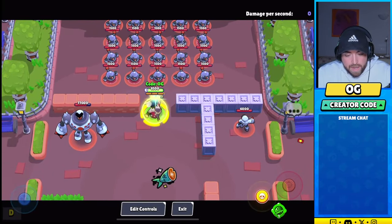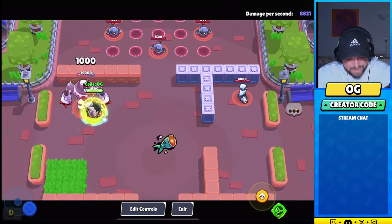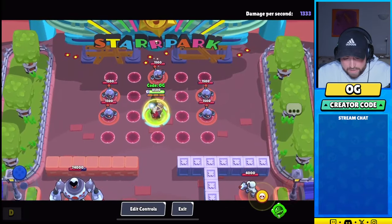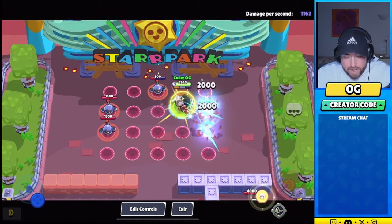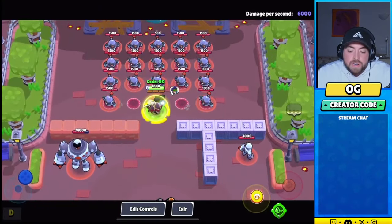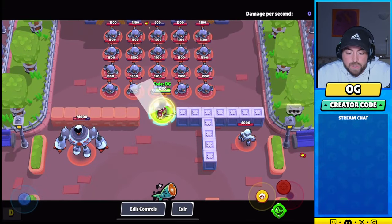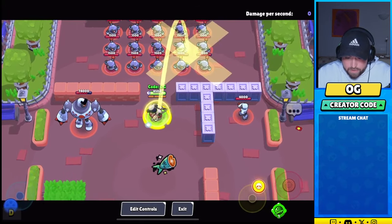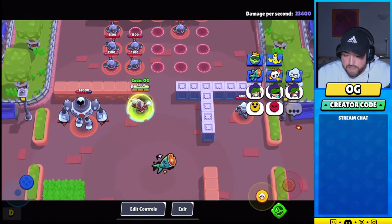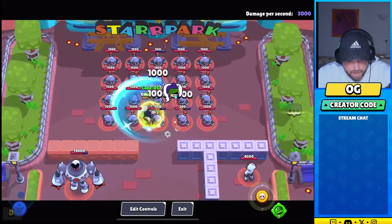I've been messing around with him a bit and the super is just so cool. His whole kit feels really good to play. Touching on his super — there are two parts to it and you'll always land back where you started. So if I throw my super up there, I'm gonna go back to where I initially threw it. I think that's really good — I mean, you can't just TP on a thrower's head or something like that, so it makes sense.